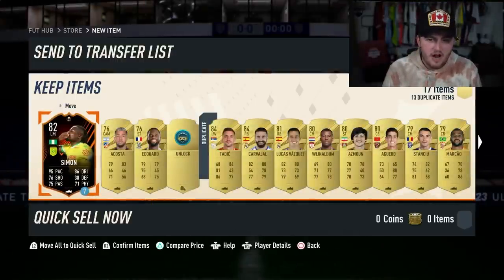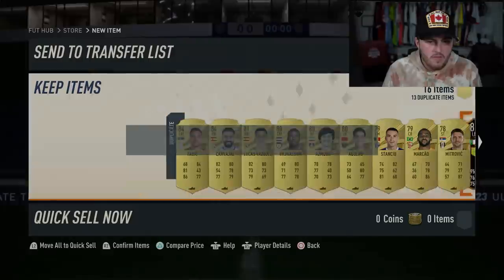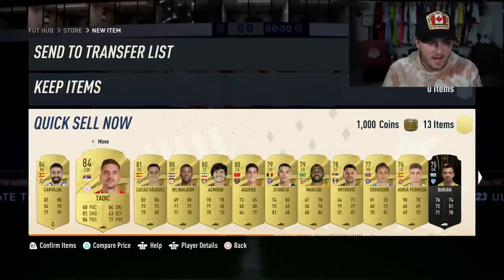I thought for a second we actually got Moses Simon, but it is a loan. We do get a draft token. Loan Moses Simon and a bunch of 84s. I'm not going to check all of these cards, just the first two. And that is it. I don't care about anyone else. We'll send that to the transfer list and discard the rest.